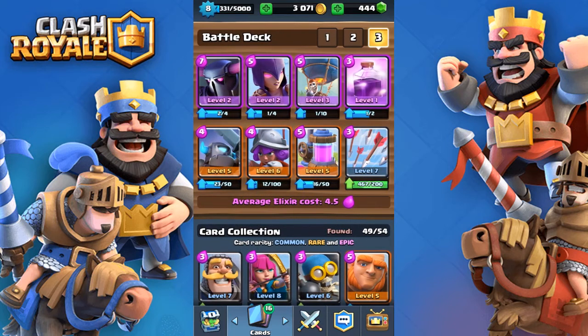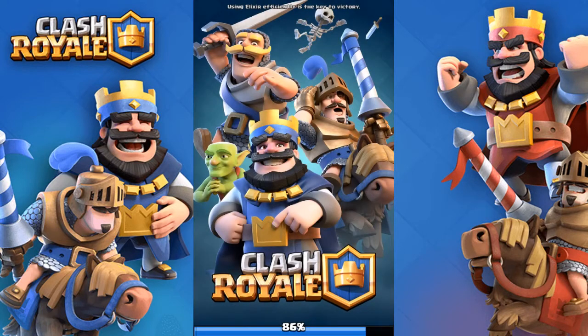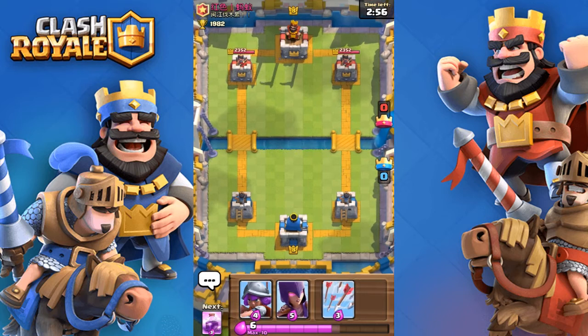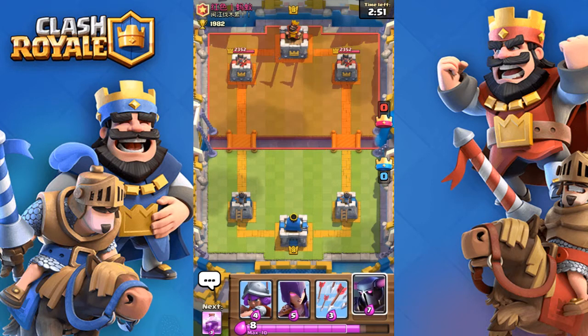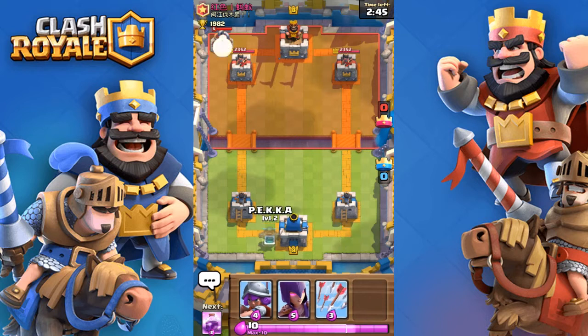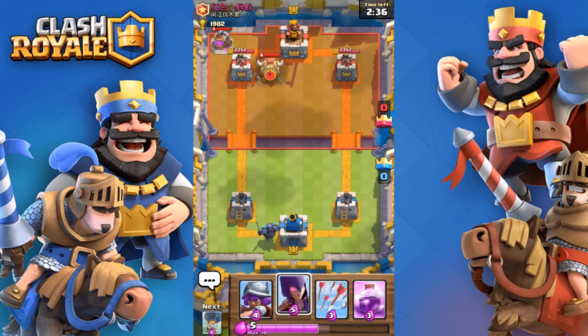This one's so cheesy. It's pretty heavy — I usually like to place about 15 elixir in one push: PEKKA in the back, then balloon, then that, and then trying to get the witch in. I think this guy's like 50 trophies below me or something. I know I'm pretty well over 2,000. That's pretty good that he places a Collector. I like to push the lane with the Collector, especially with this deck.